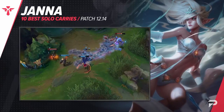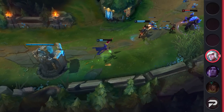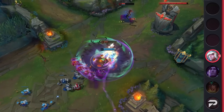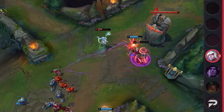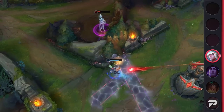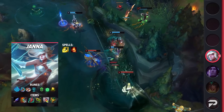Last but certainly not least, we've got Janna as our final champion. While Janna got hit pretty hard by both the enchanter nerfs and her own champion nerfs, she continues to have a high win rate. This is likely due to how versatile and powerful she can be. Janna offers some of the best peel in the game thanks to her shielding, healing, ability to knock up enemies, and the ability to displace multiple enemies away from an ally. Plus she gets a ton of movement speed from her W, so she can look for quick roams.